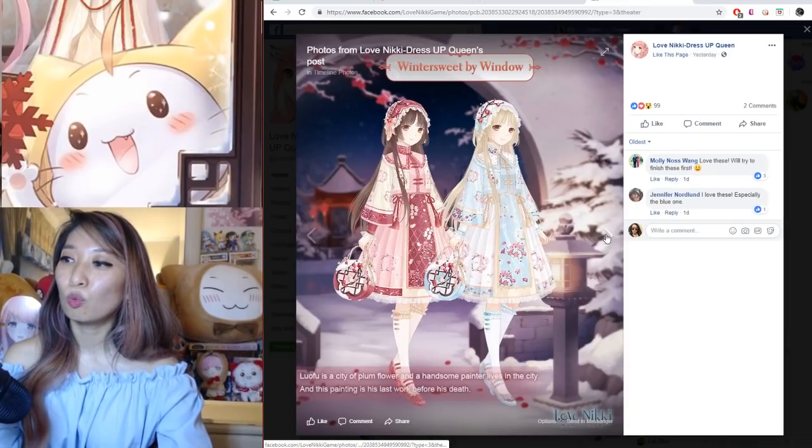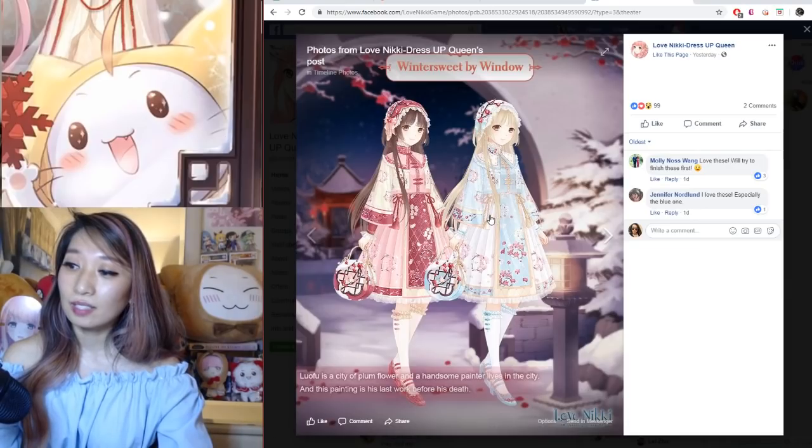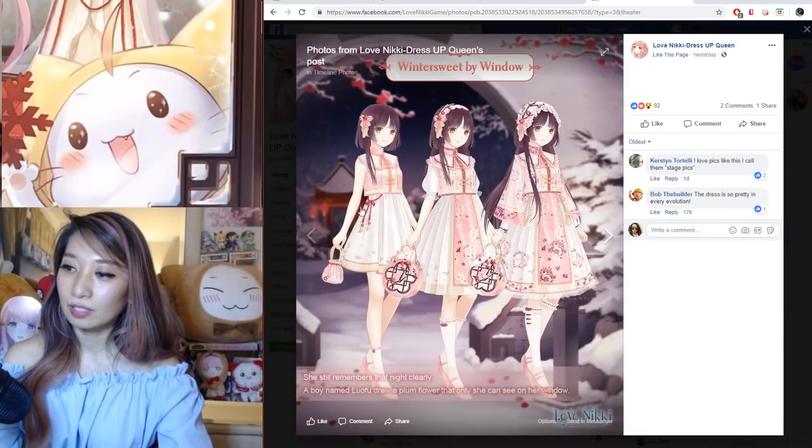Up next is Winter Suite by Window. This is also another evolution set, and we have two recolors — a pinkish one and a blue one. Here's the first evolution, second evolution, and third evolution.